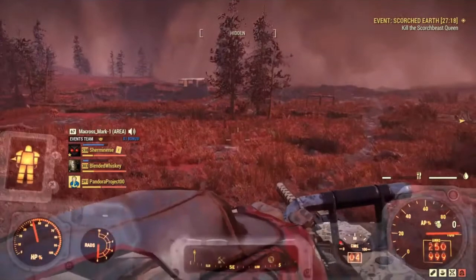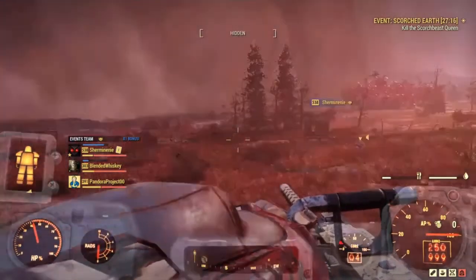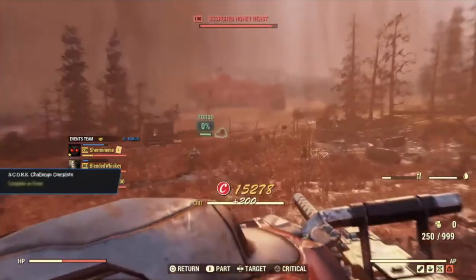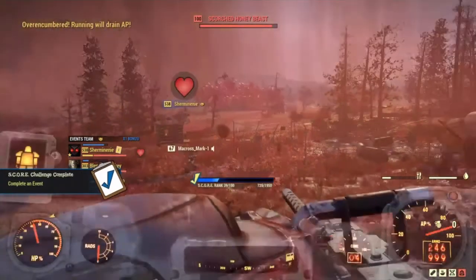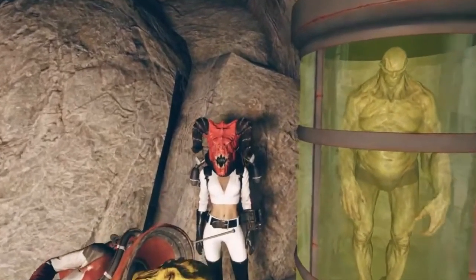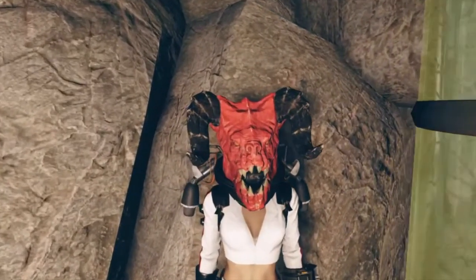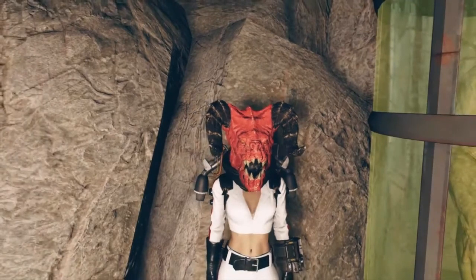Here's an example of me earning score for completing the event Scorch Earth. You'll notice in the lower left-hand corner it says 'challenge complete — completed an event.' I slowed this way down so you can actually see it because it pops up faster than this and you might not even notice. The best thing to do is go into your challenge section and see if you've completed any challenges and what daily and weekly challenges you still have to complete.